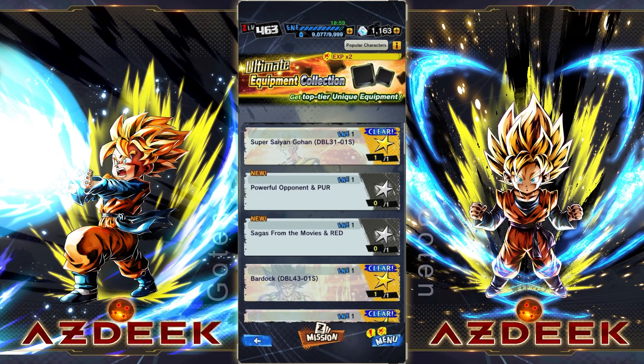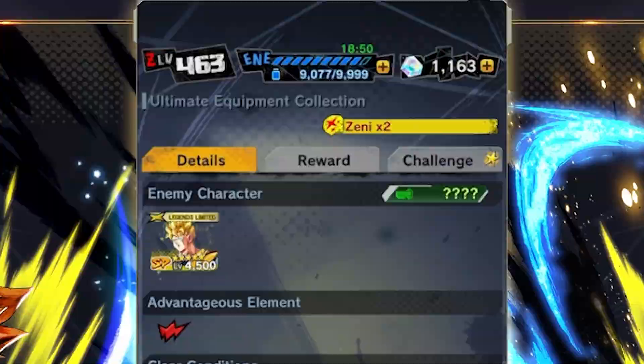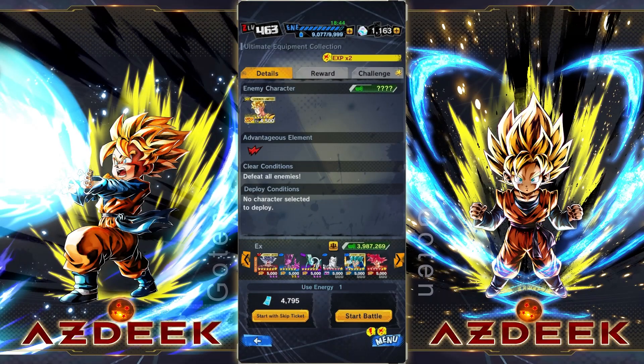So the Gohan Platinum just came out. I do not have it yet. I've completed stage one just once so I can get the challenge done and do the skips. We currently have 9,077 energy. We're gonna see how much energy it takes to get the red slot, and then we'll see how many erasers it takes to actually Z-plus the Platinum equipment — because you guys know I hate these equipments. Depending on how long it takes, we'll go ahead and do the showcase.